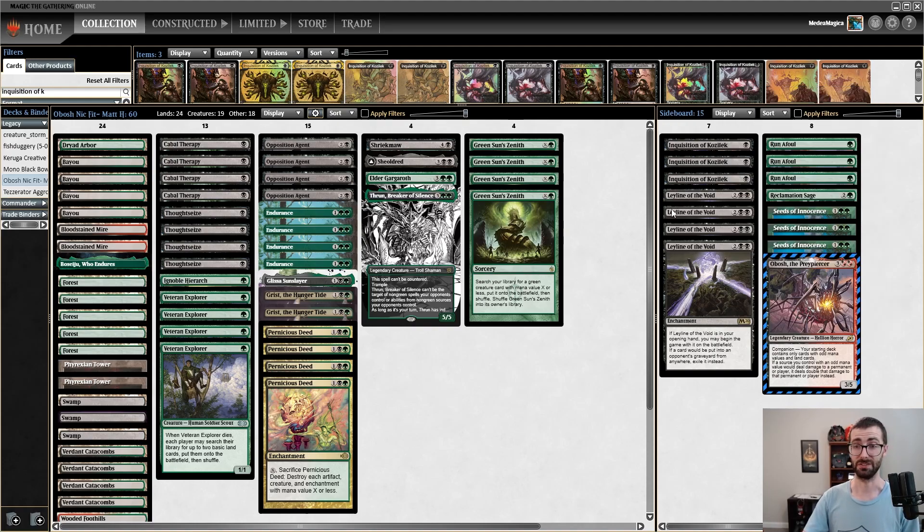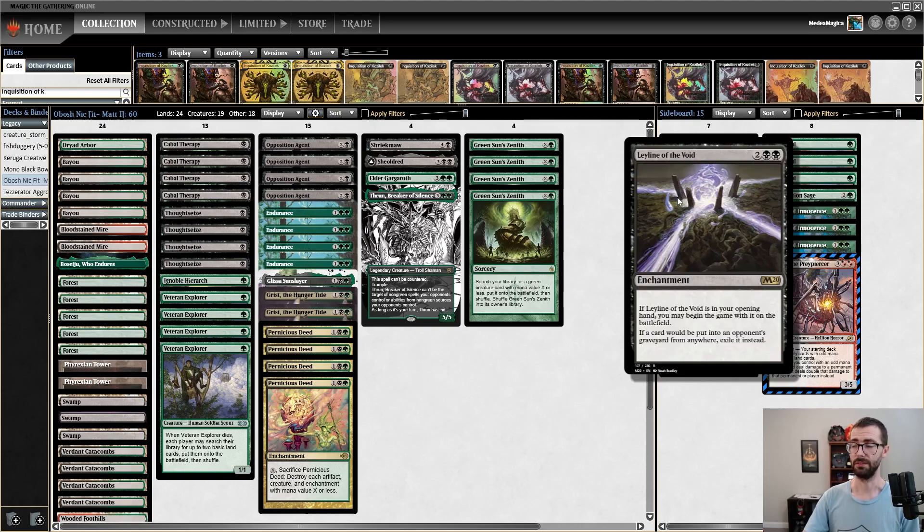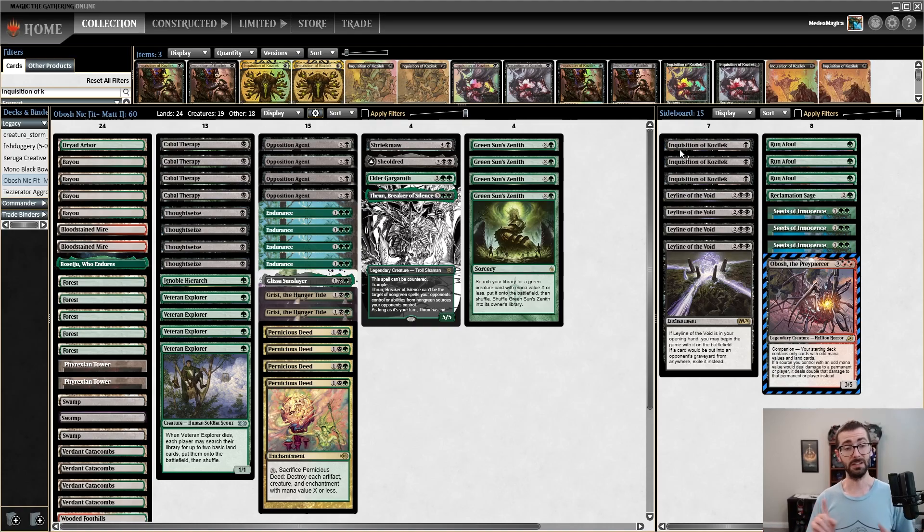Our sideboard is looking to play powerful haymakers like Seeds of Innocence to take over a matchup like Eightcast, or otherwise just have incredibly efficient removal to back up our creatures. There's one sort of negative synergy in this deck — Matt told me they were a fan of Leyline of the Void here, despite the fact that if we board it in we no longer have access to Obosh. The idea is that Leyline of the Void requires a permanent-based answer, whereas Endurance held in hand requires discard — so you're fighting on two different axes.